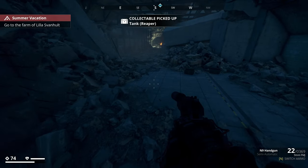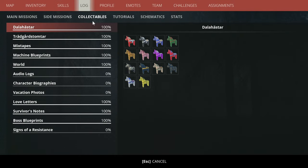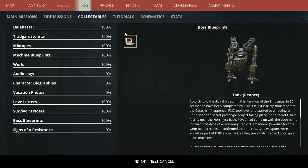Alrighty, and there you go. Collectible picked up: tank - Reaper. If we go and look at it, boss blueprints. There we are. And it shows us the Reaper in all his glory.